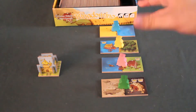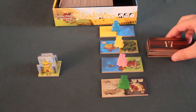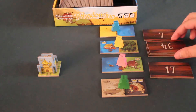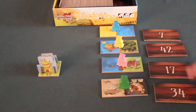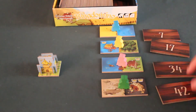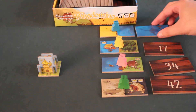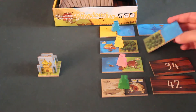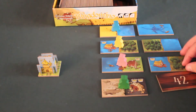Once the four players have selected a domino tile, we start from the draw pile, four new dominoes that we reveal with their numbers visible. We place them in ascending order — 7, 17, 34, and 42. Once they are placed in ascending order, we reveal them. Here you can see I have a domino that has two times the same landscape. Then we start the second turn of the game.